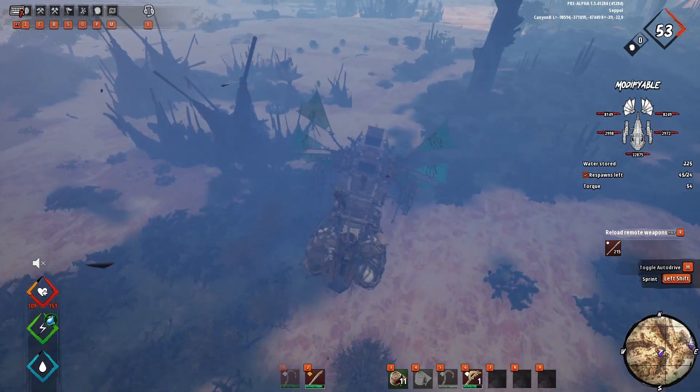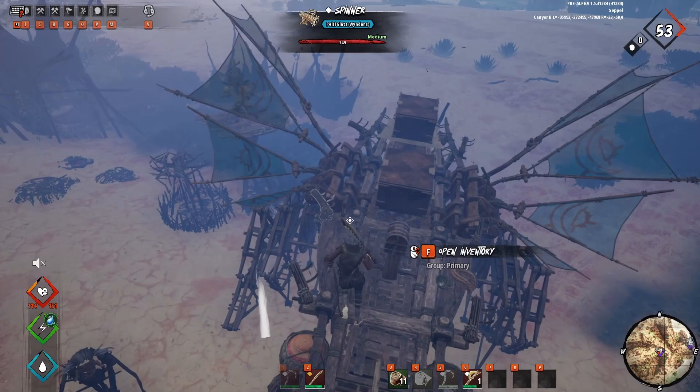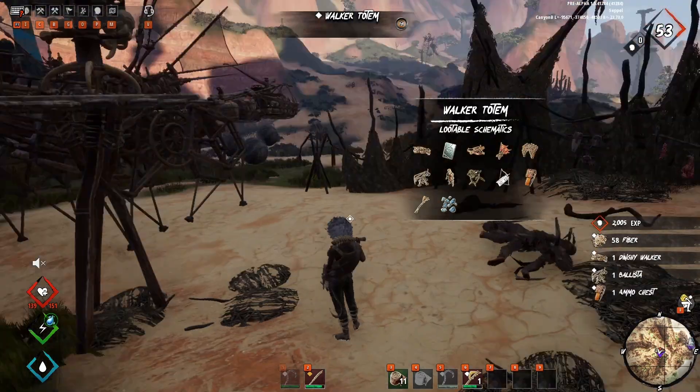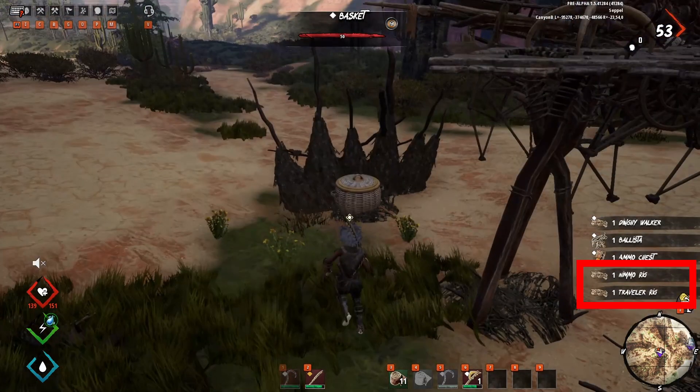Both can be found in the same rupu camp. It's a small rupu village featuring one ballista in the middle, multiple little houses and a walker totem. In order to get the rigs, start by killing the rupu on the ballista and then the others. Once they are dead, loot the walker totem. With a little luck you will get one or even both of them at the same time.